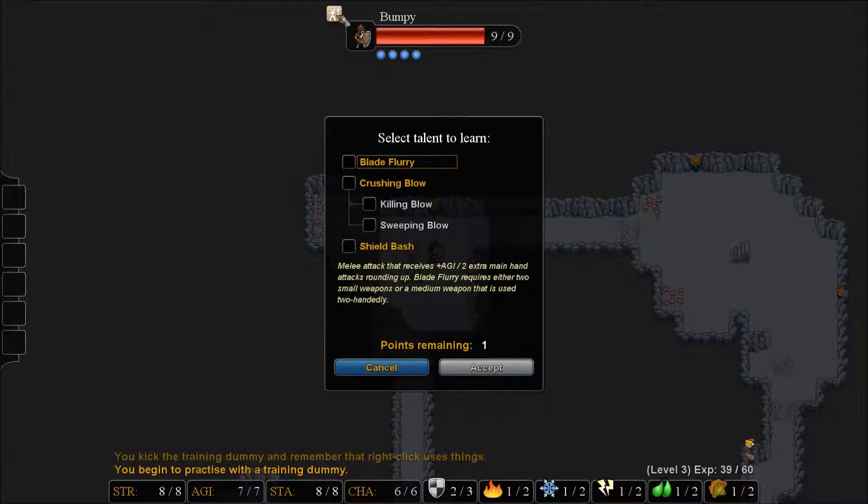We have a talent point that we can use. I am not going to go dual wielding. This is going to help us right away because we don't have a medium or a large weapon just yet. We could get shield bash — for D3 turns this attack cannot be blocked, dodged, or parried, and causes the creature's deflect modifier to equal the block modifier.